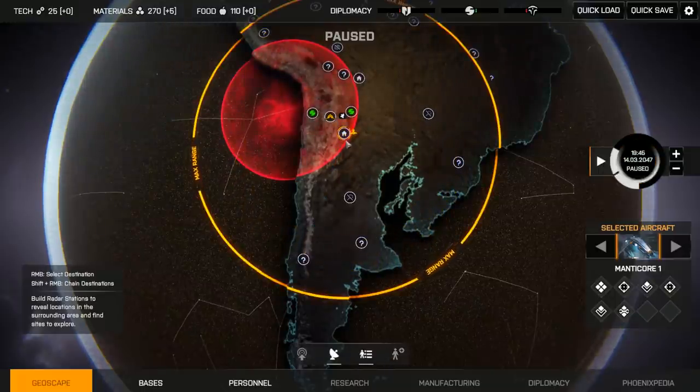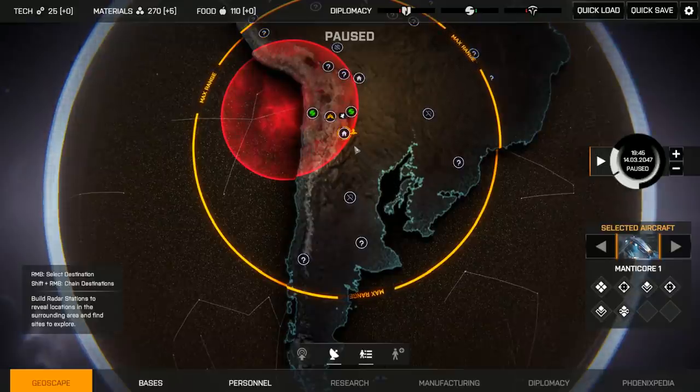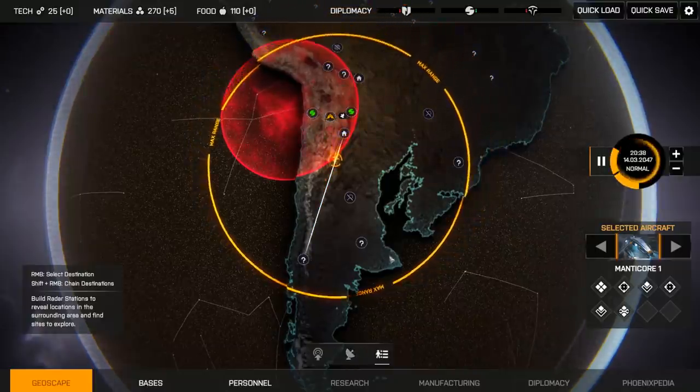You'll notice that we refuel every time we visit a friendly haven — that's only temporary. The developers are currently reworking the entire fuel system, and I'm assuming it'll be a whole lot harsher in the final game. Alright, let's finish clearing the south here. No point in building a radar station down there though — it's mostly just ocean.